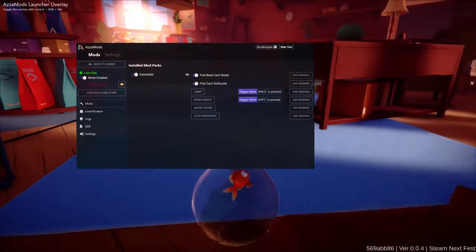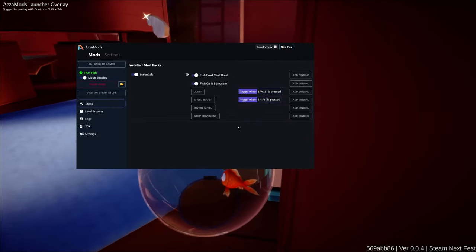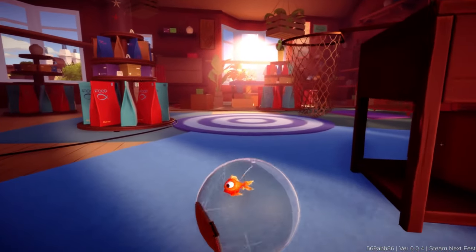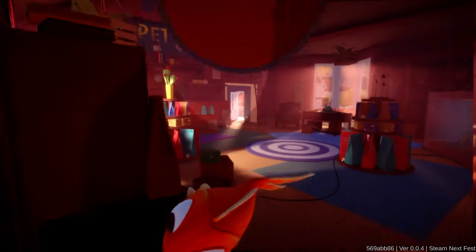We also have these other options here. We have jump and speed boost. I've bound them to space and shift. So when I press space it jumps, when I press shift it speed boosts. As you can see we can literally just jump like that. Again we don't break our bowl. Press shift and it's going to be a nice speed boost. So we can go all the way around the room — you can get to pretty much places you've never been before and it's really cool to see.